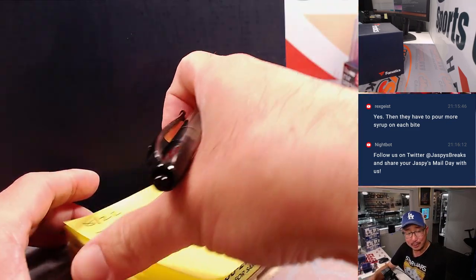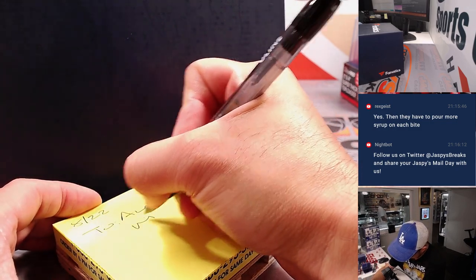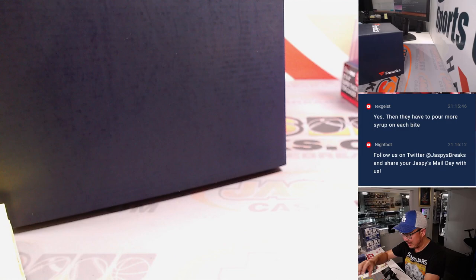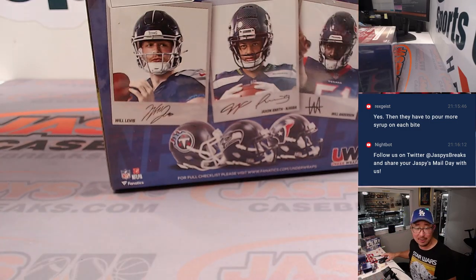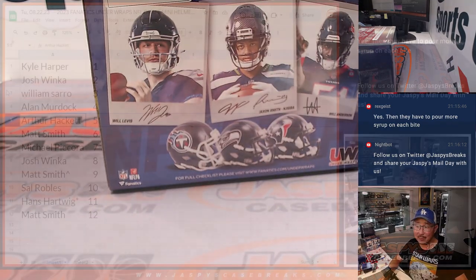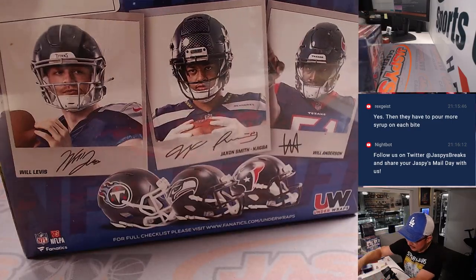If the Colts hit on another QB out of the draft — I know they haven't had success with vet quarterbacks, Carson Wentz and Matt Ryan — but when they're drafting, the last few times have been pretty good. They've got Peyton Manning for however long, followed up by Andrew Luck, some years in the wilderness, and then Anthony Richardson. Here's Arthur with number five, box five right there. Arthur Hackett, good luck.